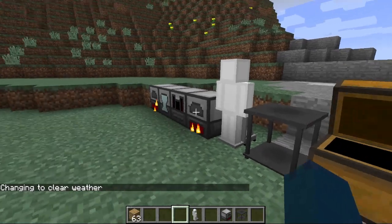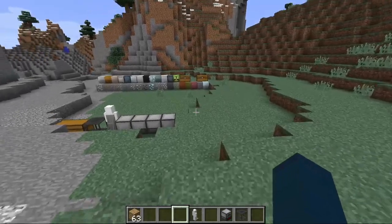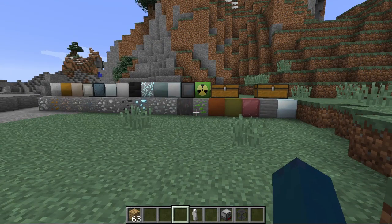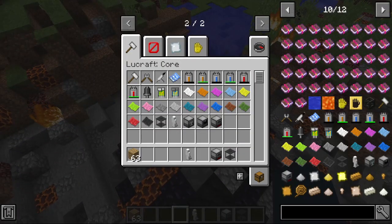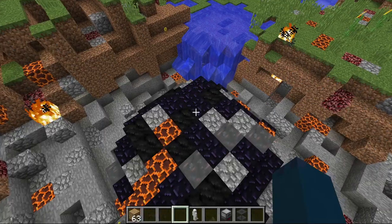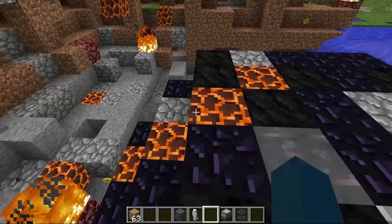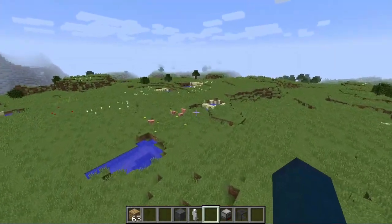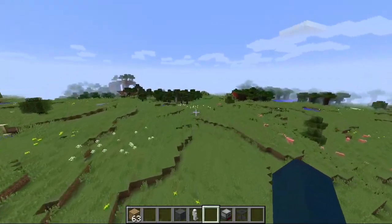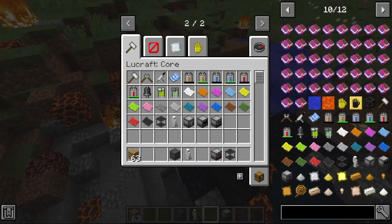There's also a cool structure that appears in villages — it's like a laboratory. And I'll show you the meteor structure where you can find dwarf star alloy. That's the meteor — that's where you're going to find dwarf star alloy. Let me just find a village. I'll be right back when I find a village.